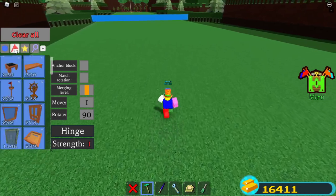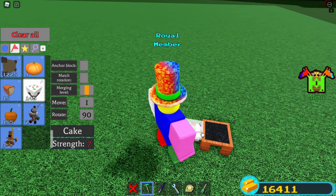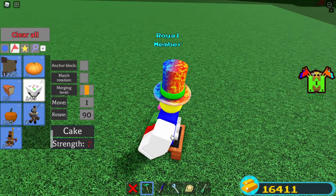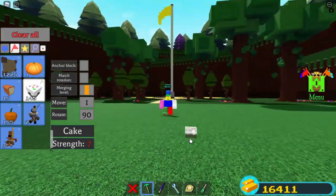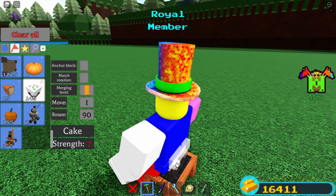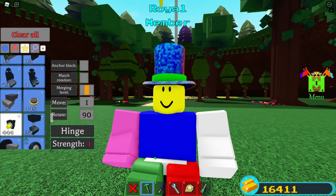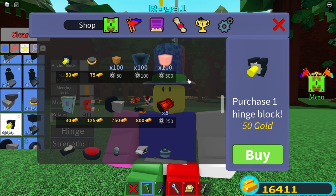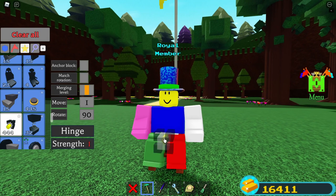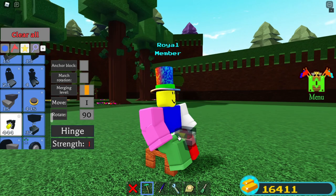So this one I'm actually going to show a glitch machine, but it's realistically simple — even a new player could build it. It doesn't require much material, so just follow what I do. You can be on any team. First, place down a stool, then get a cake assuming you have one, and get a piece of hinge. The hinge can be bought in the shop for 50 gold, right over here, so just save up for it.